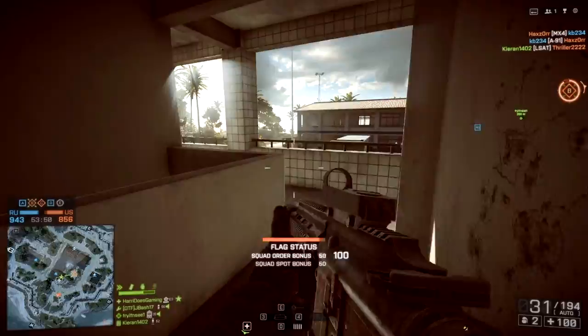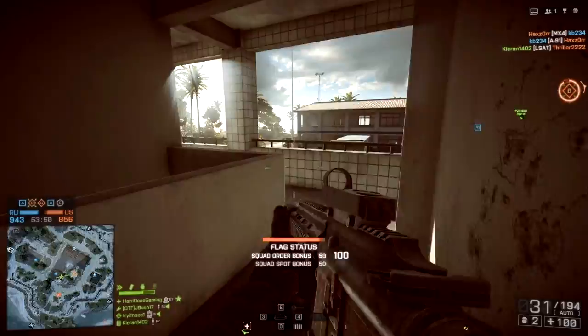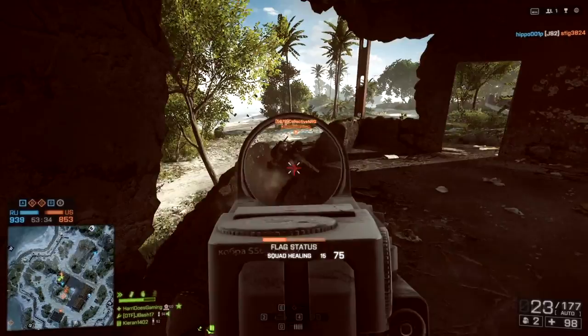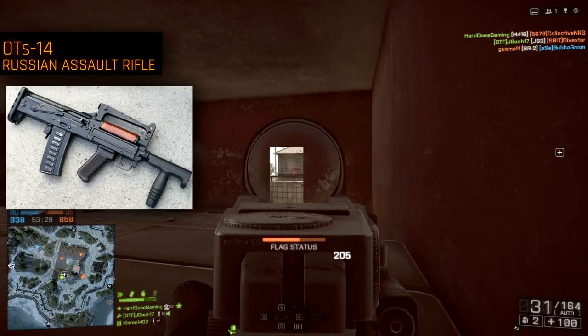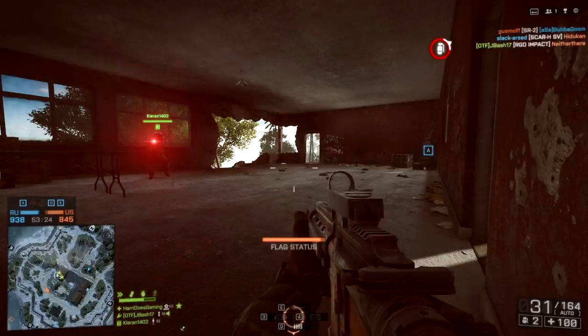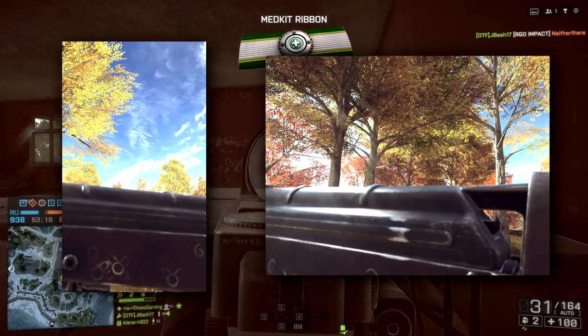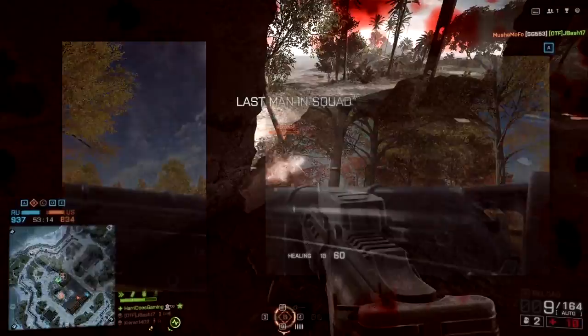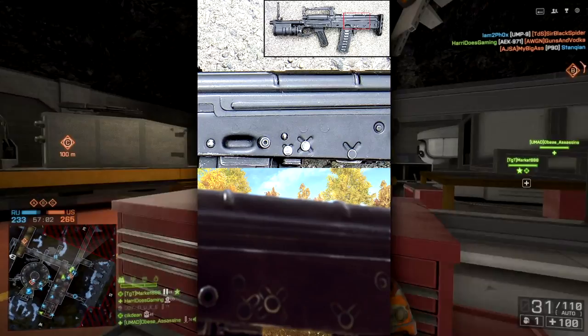For the second weapon, looking at the first image we have the iron sights in the bottom left. Some people suggested it's an AK of some kind, possibly the AKS-74U, which makes some sense as it's a fan favorite. But it turns out it's most likely the OTS-14, a Russian bullpup assault rifle. TripleJu posted two more images — a side view and a back end — and the BF4 Reddit page put together a nice comparison with its real-life counterpart. It's pretty much the same, so the OTS-14 seems confirmed.